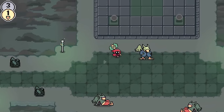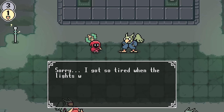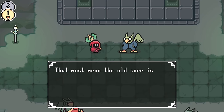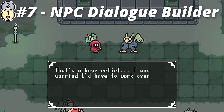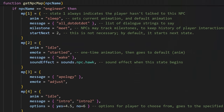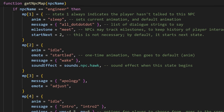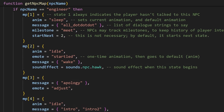This character in general is more complicated than any other one in the game so far. To make this easier to create, and also to make it easier to add more characters in the future, I put together a whole new NPC dialogue builder, where each NPC now has its own conversation map. This map, or just a list of tables, has all the details for everything that the character does and says, but keeps all of the coding logic separate.